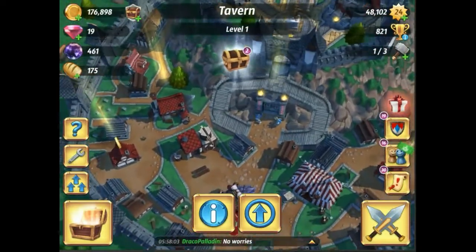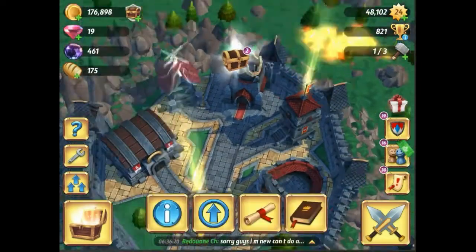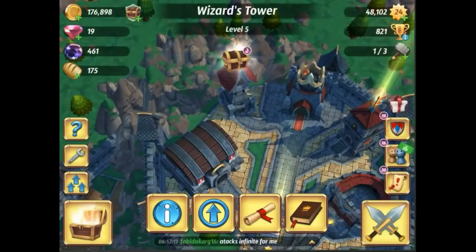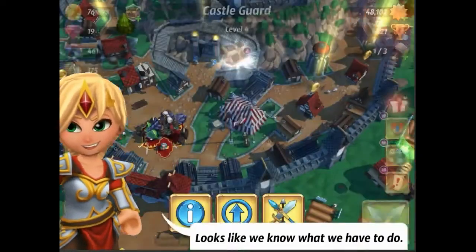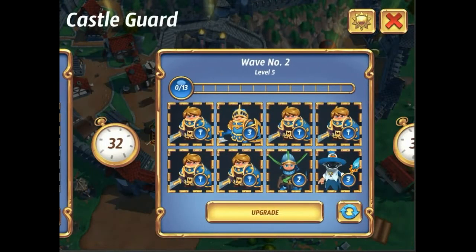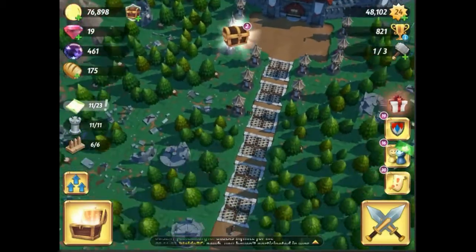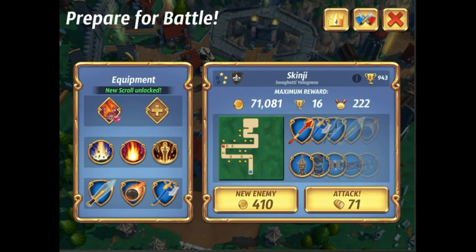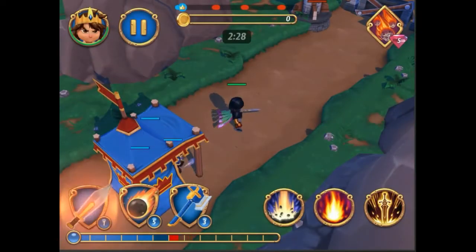We have 170,000 gold now, so we can hopefully upgrade something. The wizard tower needs to get to level 6 and that costs 250,000. I know we can upgrade a wave here — upgrading your waves is very important even if we're not upgrading our defenses much. Having your waves built up is a big thing. Waves are actually the most important aspect of your defense in the game, so you want to make sure they're built up as much as possible.